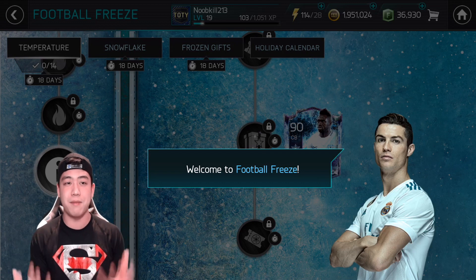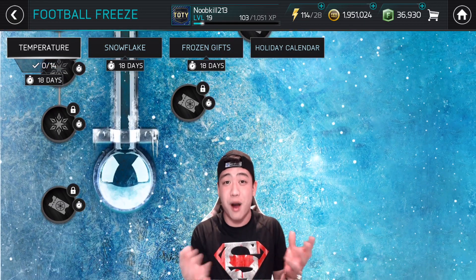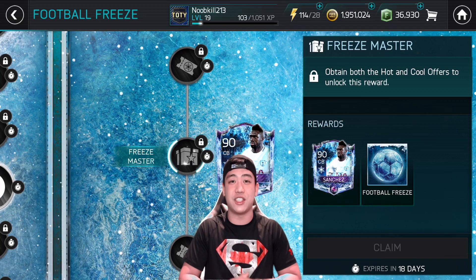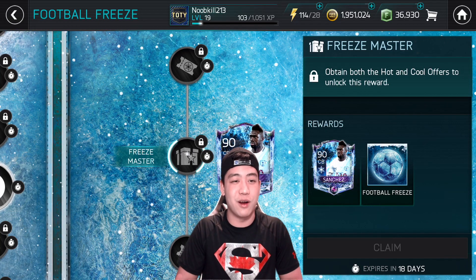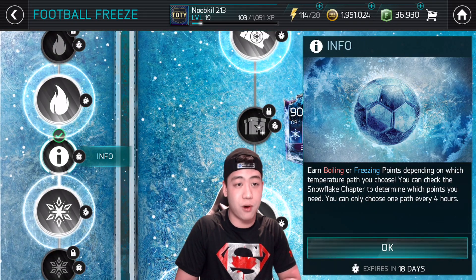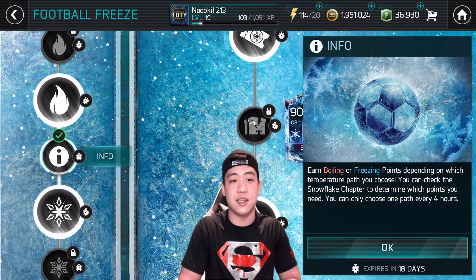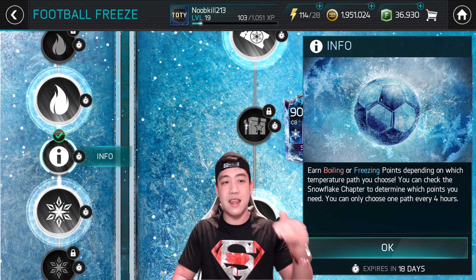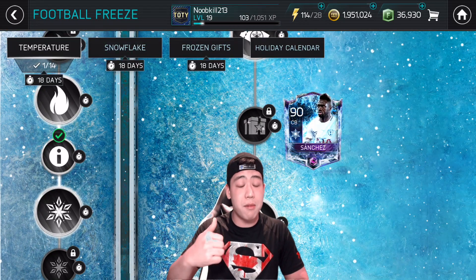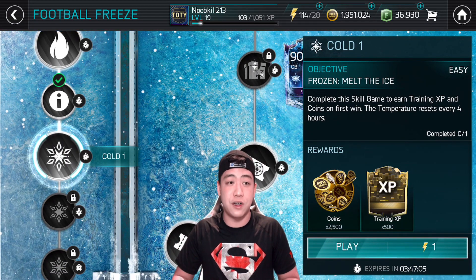So this is one of the main tabs — we are under the temperature tab. You guys can see a thermometer in the middle of the screen and our master player 90 overall Sanchez right there. Here is where you guys can obtain the two main currencies in the program: the boiling point token and the freezing point token. The thermometer is the starting point, and you have three events either going up or going down. The temperature rises for the boiling point, and anything below that will be the freezing point.